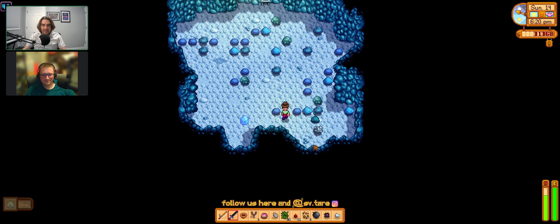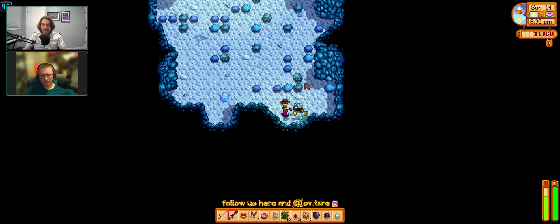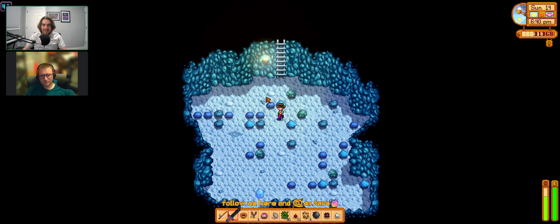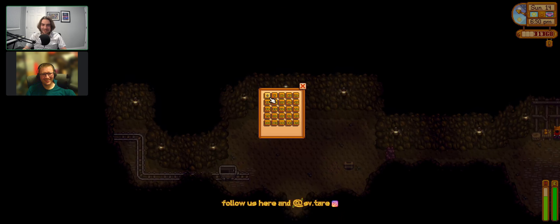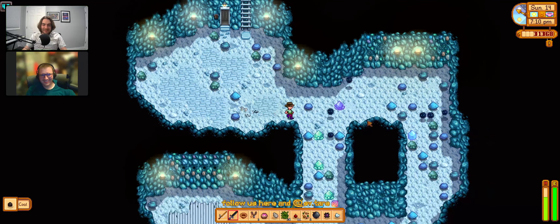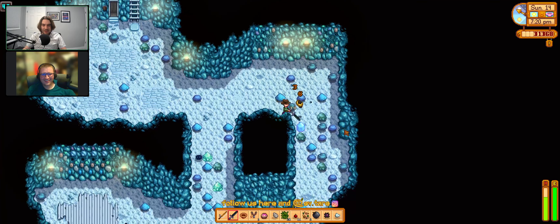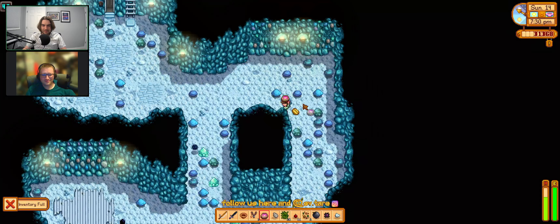Jared thought they had more cauliflower seeds and can't find them — they already grew some and harvested two today. Berkeley put spring onions in a chest to sell, temporarily forgetting that Jared is the one who can sell things right now. Jared plants a fruit tree down by the other fruit trees but places it too close to another tree at first — then corrects and gets it right.